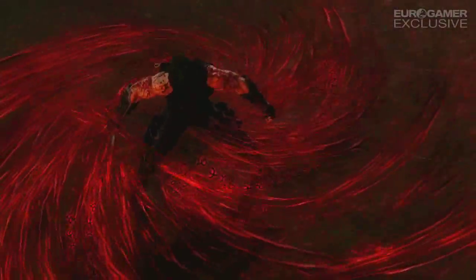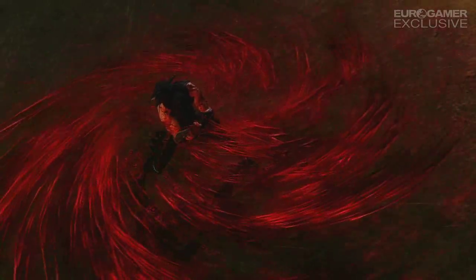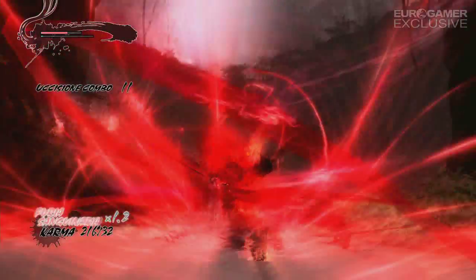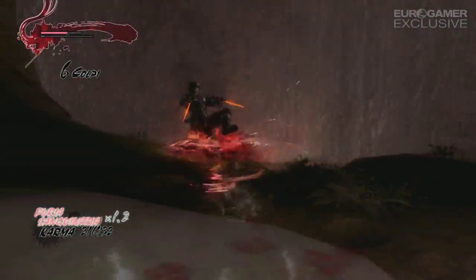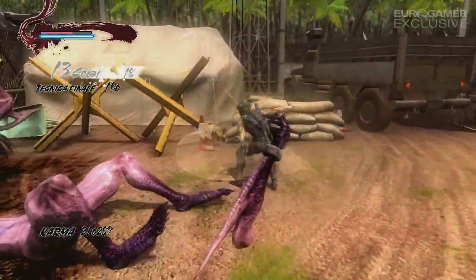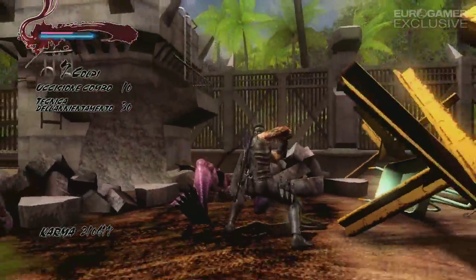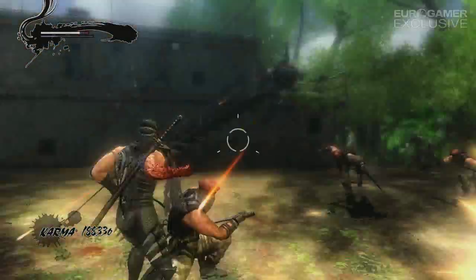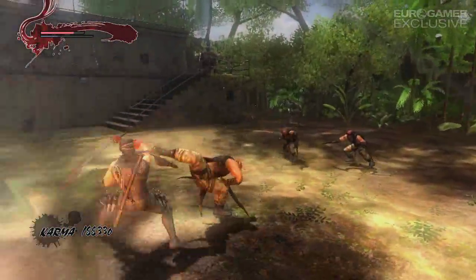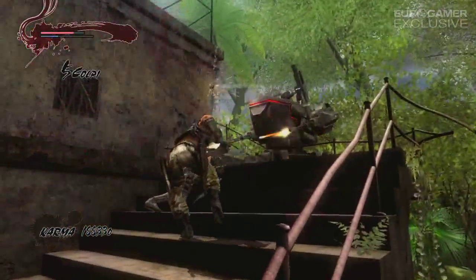Il Team Ninja è intervenuto anche sulle abilità del braccio maledetto di Ryu, bilanciato per non uccidere completamente la sfida. In Ninja Gaiden 3, una volta caricato raccogliendo il karma dai nemici, poteva essere sfruttata un'abilità che eliminava istantaneamente alcuni avversari su schermo. Il fatto che tale abilità potesse essere usata troppo spesso rovinava l'intera esperienza del gioco, rendendola ancora più facile di quanto non fosse già. In Razor's Edge, tale opzione è ancora presente ma, oltre a caricarsi più lentamente, può anche essere sacrificata per ottenere un utile moltiplicatore del karma, da sfruttare ai fini del punteggio e delle classifiche mondiali.